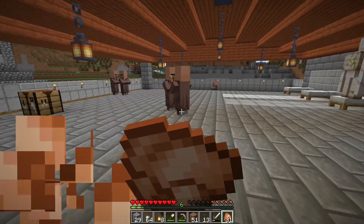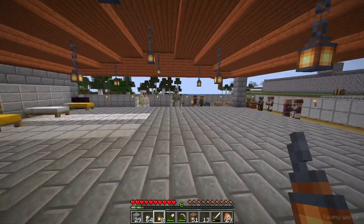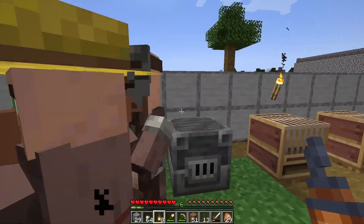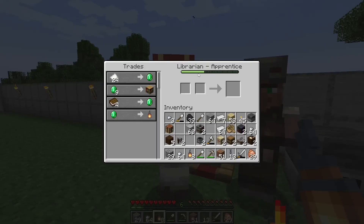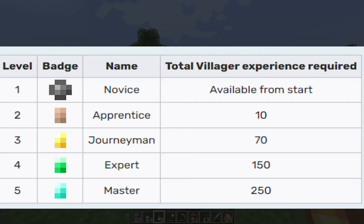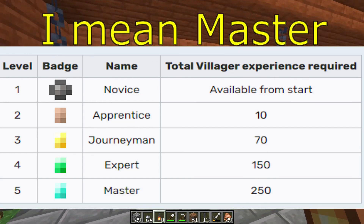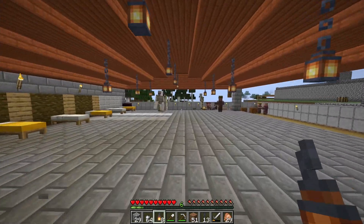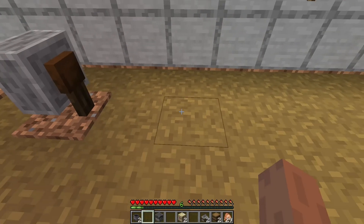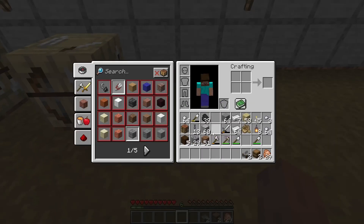Look at what is happening — there is a lot of difference, it looks a lot bigger. We don't have many villagers yet, but we have a lot of trading potential and we have to do more. Here you can see the librarian and the farmer — those are two villager traders. The basic villager rank is novice, then apprentice, then journeyman, then expert — the expert is the last ranking.